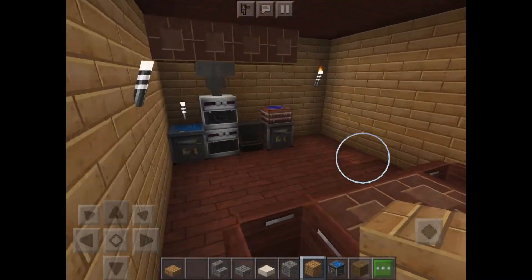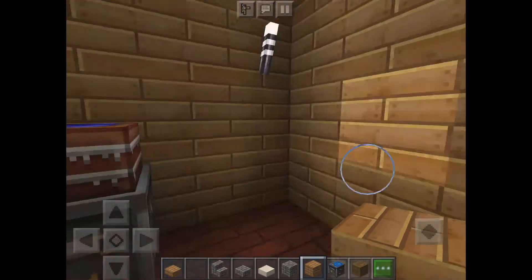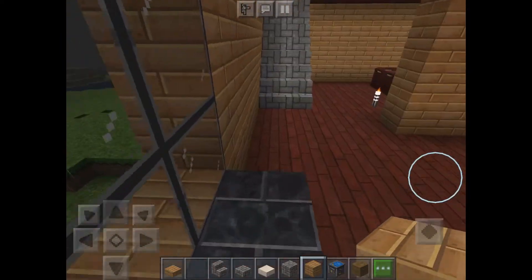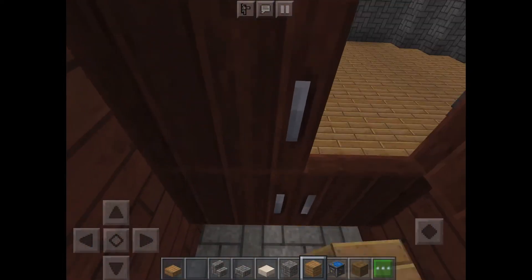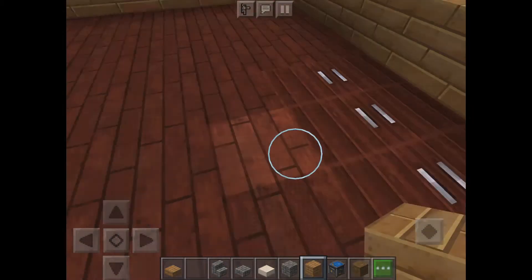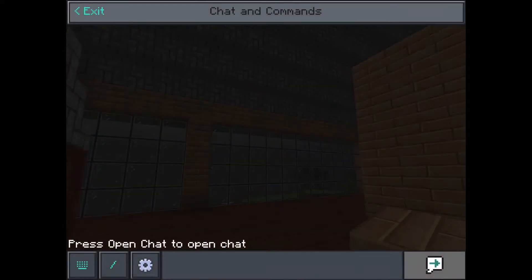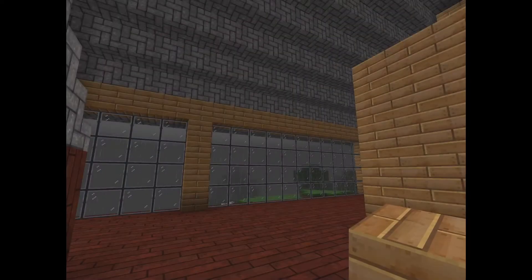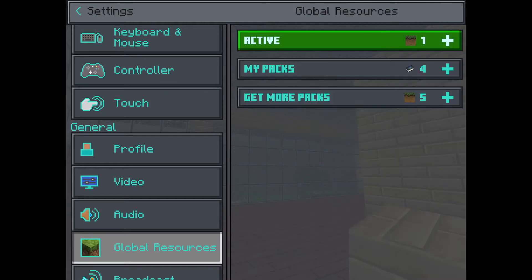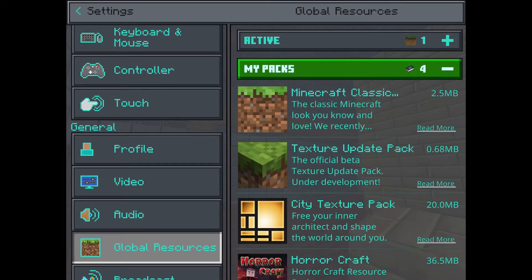I think that's gonna be my main focus for today's episode. I did decorate — I did have this cake. I don't know what texture I'm using... I'm using a city texture pack. If I go to global resources, this is the active one — I am using this city texture pack.